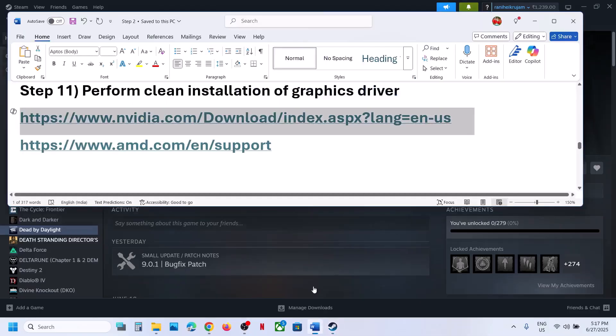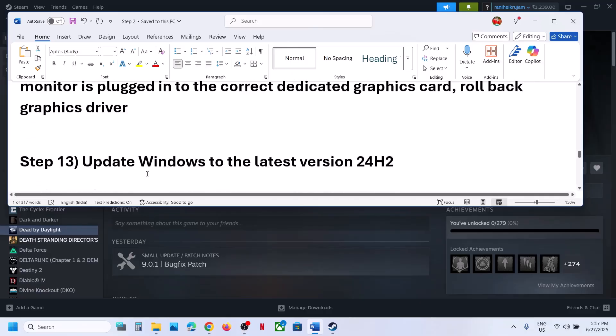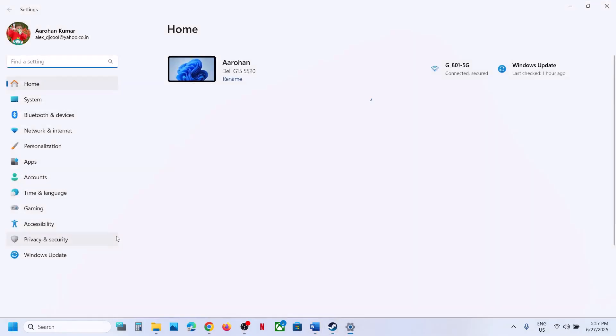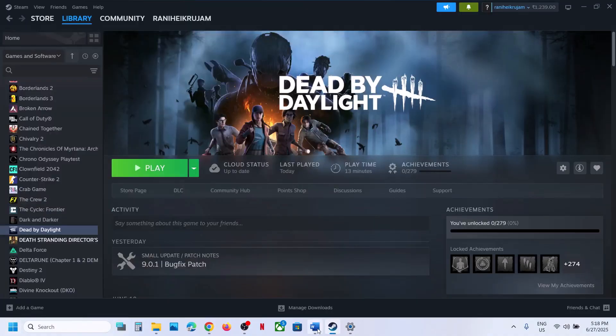The next step is to update Windows to the latest version. Make sure your Windows is up to date. Open Windows Settings, go to Windows Update (or Update and Security), and click Check for Updates. Once all updates are installed, restart your computer, and after the system restart, launch the game and check.